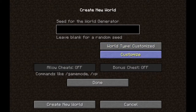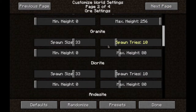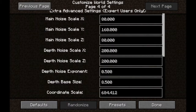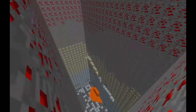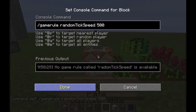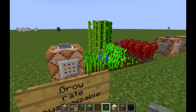World generation is now fully customizable. Go into More Options, then Customize, and you'll be faced with four pages of options to play with. You can easily create a world where you choose how often and at what height ores will spawn. Using the new game rule called randomTickSpeed you can also customize the growth rate of any crops.